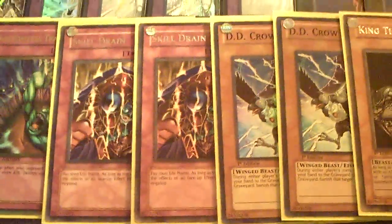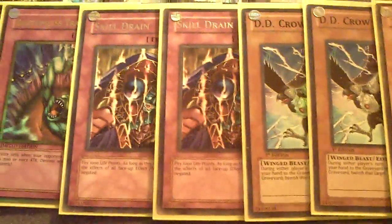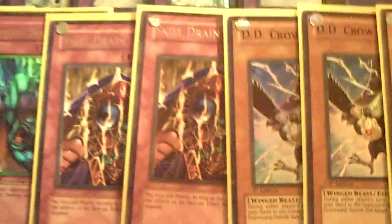That only leaves Insectors and Wind-Ups. I left out Dino Rabbit, because Dino Rabbit runs 3 1900 vanilla beaters plus any number of Thunder Kings, and they don't fear Skill Drain. You can ask anybody who plays on the competitive scene — if they side their Skill Drains out in the Dino Rabbit matchup, they say yeah, because the deck has just as much removal, their guys are big, and Skill Drain doesn't do much. Rabbit banishes itself, unaffected by Skill Drain, then they get 2 1900 beaters to run over Alius, or they go into a big Xyz. So that only leaves the rogue matchups — Wind-Ups and Insectors — and they already run a lot of outs to Skill Drain anyway.